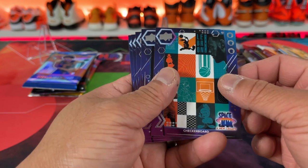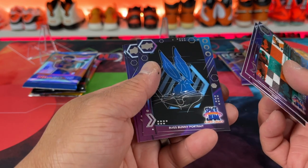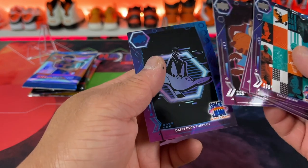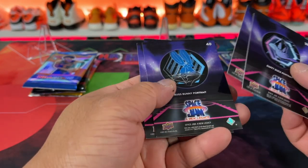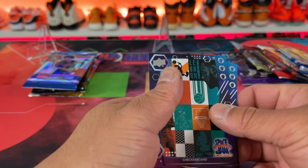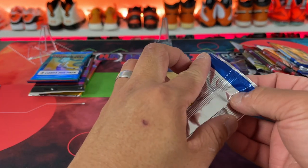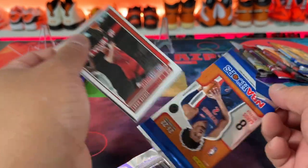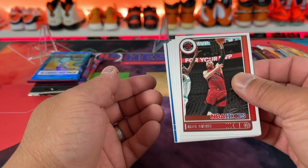What sold me on it was watching Pac-Man's videos and seeing him hit a one-of-one — I want that feeling. Anyway, we've got the Space Jam blaster here: Dom checkered board, Bugs Portraits, Taz, and Daffy Portrait. No parallels in this one, I don't think. These are very interesting entertainment cards — I saw they do have some parallels in those but it must just be random.